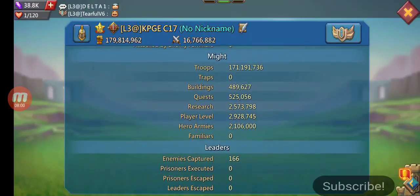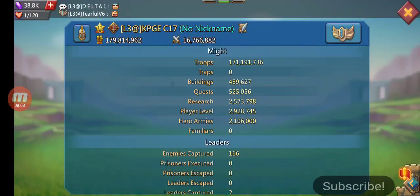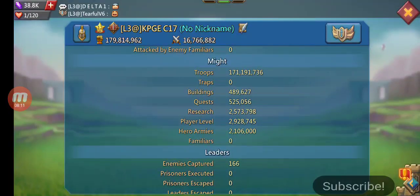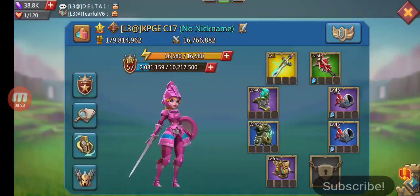171 million in troops, building quests, play level, research, heroes. This is perfect — you're almost at minimum mic except for the quests I took. I was only going to take quests to 1 million and then go from there, but the reason I took those quests is because otherwise the leveling is really slow.